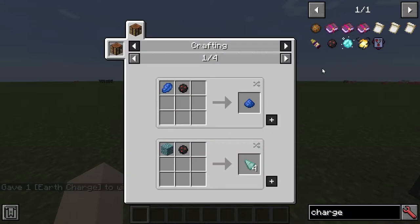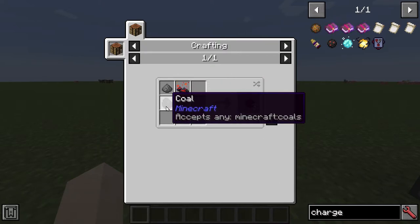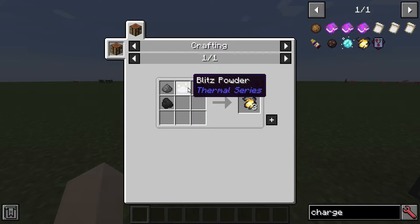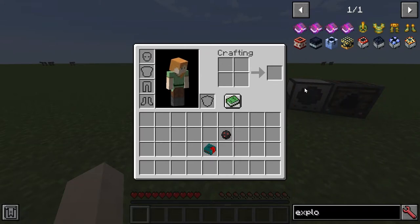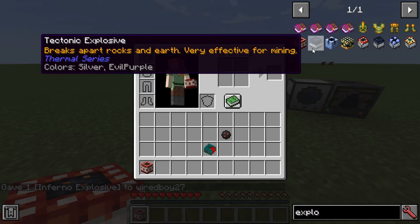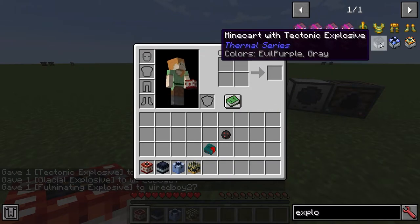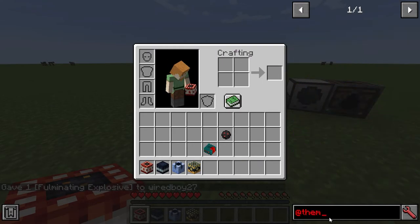You can essentially make stuff like dust. The recipe for this one is gunpowder and coal, then you take various powder from different mobs. There's also an interesting range of explosives: inferno explosive, tectonic, glacial, and fulminating. There's also content from Thermal Locomotion — you can put mine carts on there as well.